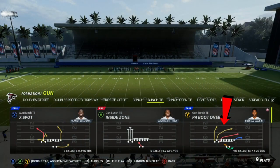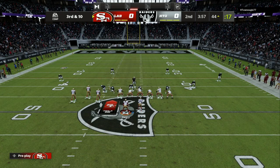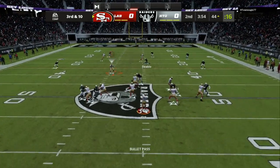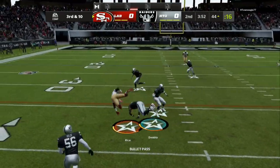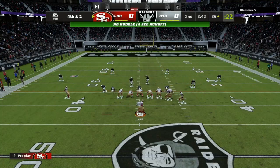The first play we're going to be breaking down in today's video is the PA Boot Over — very overpowered play. What I like to do is have a check down route every single time that I set it up. As you can see, the B icon is in a short hitch. I motioned the running back over just in case my opponent is sending a lot of pressure. It's always going to be either a deep route open or an underneath route open.